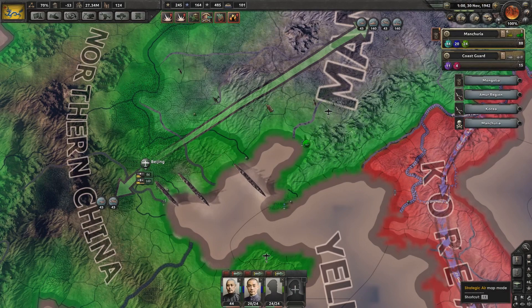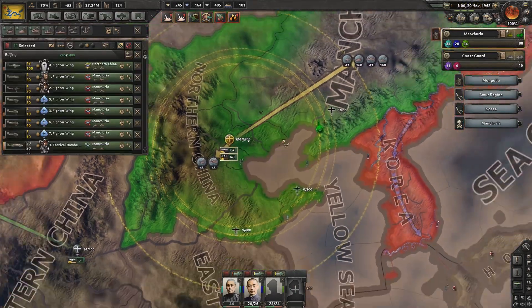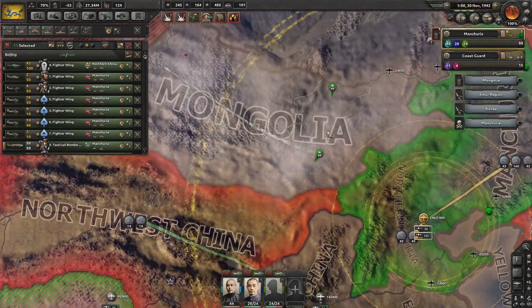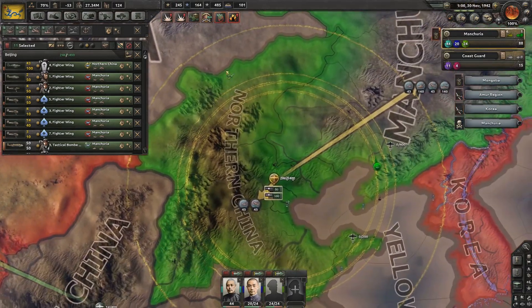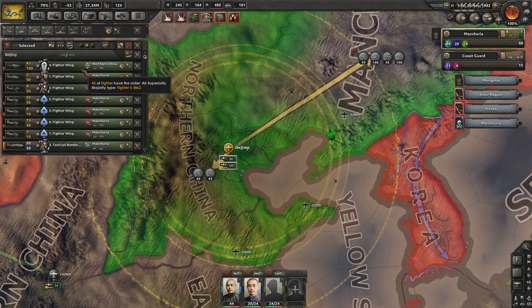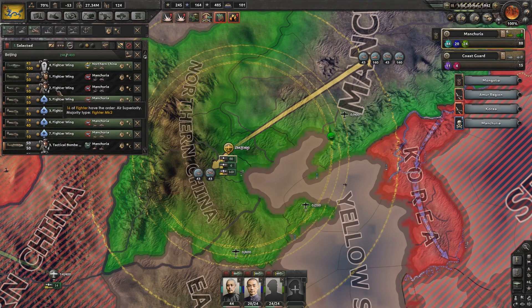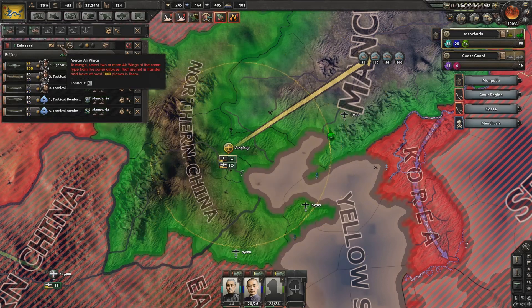Also, we should really pay attention to our Air Force. Okay, what can we do with this? The only real... we took that, we took that. How to do anything with these guys. How about everything that's a fighter wing? Kind of condensed down. Add wing — no. Merge air wings — yes.